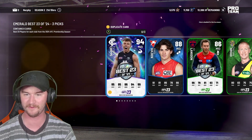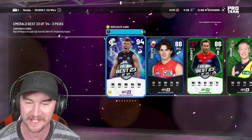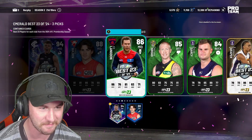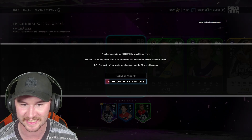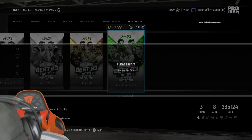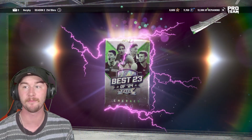That hurts. It does hurt, but we get contracts on him — I'm not going to complain too much about that. We pulled a second Paddy Cripps diamond. This is ridiculous. Let me just quickly extend that contract because I want to use him as much as I can. And then we're going to jump straight into another pack. Come on — I want a different diamond. Give me a different diamond. I am the king of pulling duplicate diamonds.